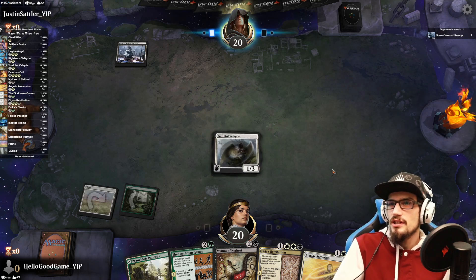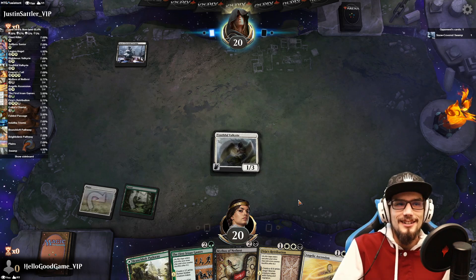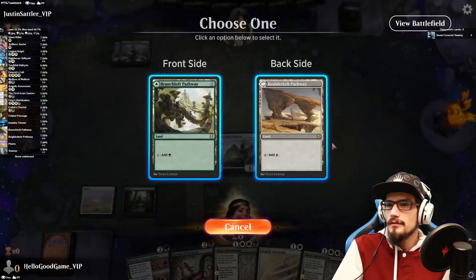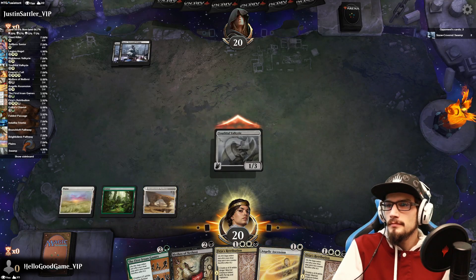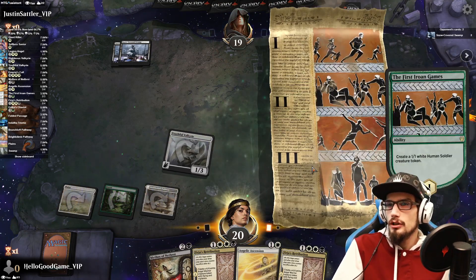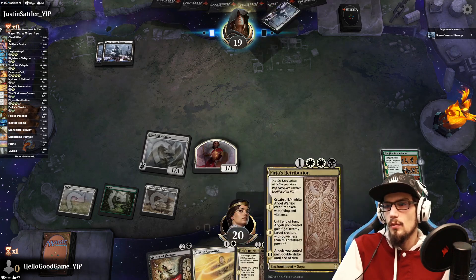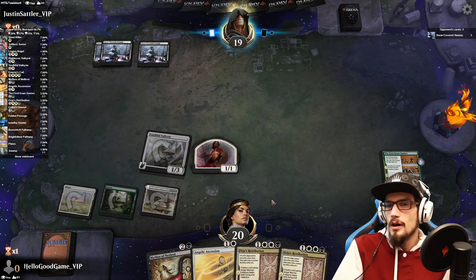We're out here — Blood Chief's Thirst out of the gate. Don't you dare do this to me! Oran-Rief games in play with a 1/1 token — opponent's turn. Worst case, we get the gold counter out of this and that can be our black source. I have faith we'll pull another one though — just one black source.